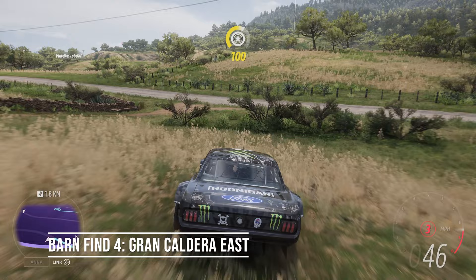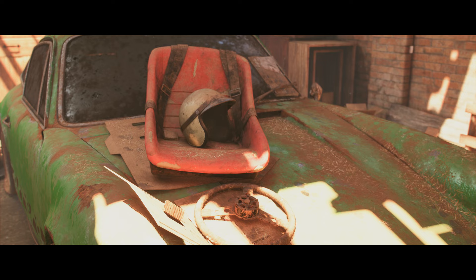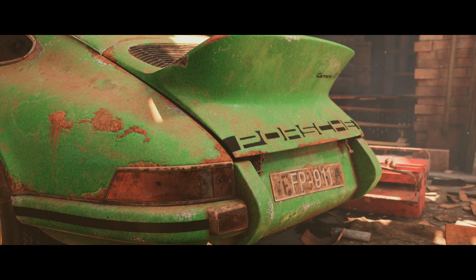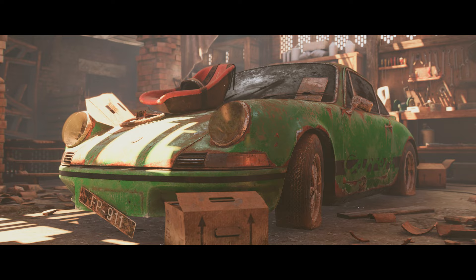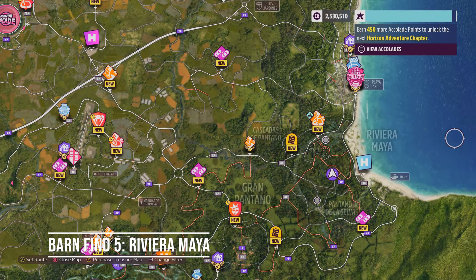Want a Barn Find with a more serious reward? This one happens to the east of the Grand Caldera Volcano — track back here and look south of the squiggly mountain road. Eventually you will roll up to those lovely barn doors. At this point, you will find the remains of a Porsche 911 Carrera RS. Wish this would happen to me in real life.